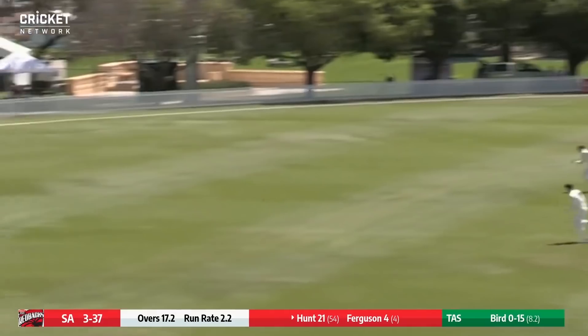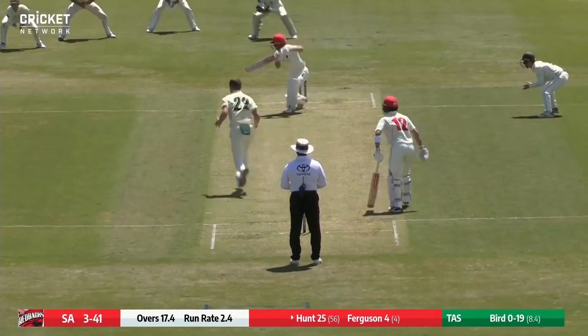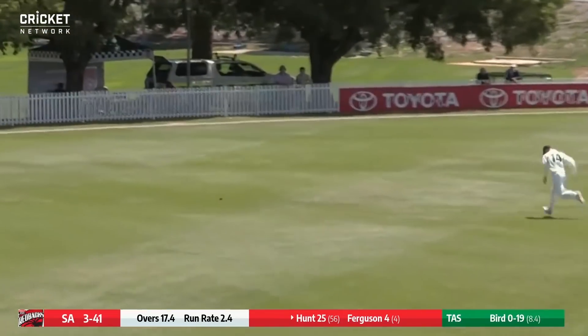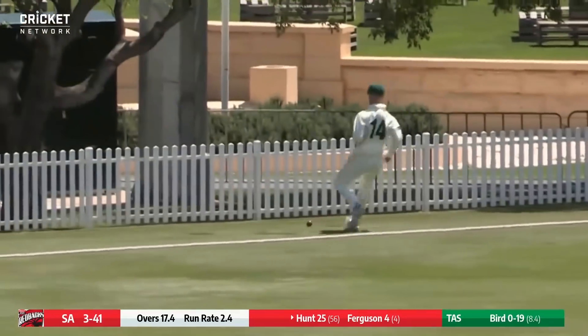And it's a good looking drive out through extra cover, down to the western side, slightly downhill there, and that'll be four. Off the edge down towards third man — Jordan Silk normally a very good fielder, but even he can't get there.